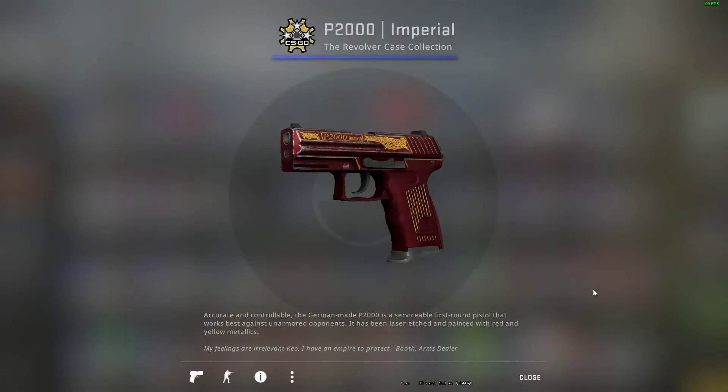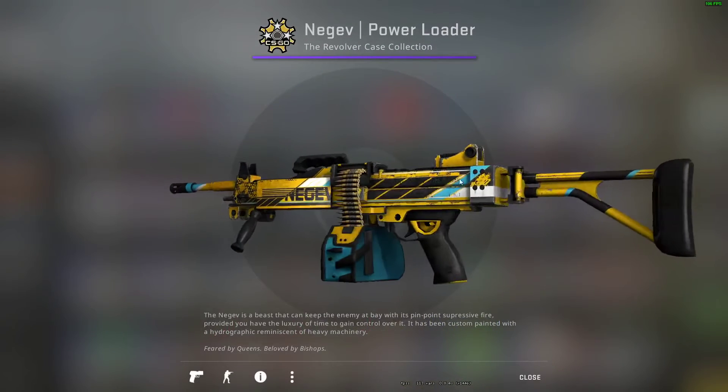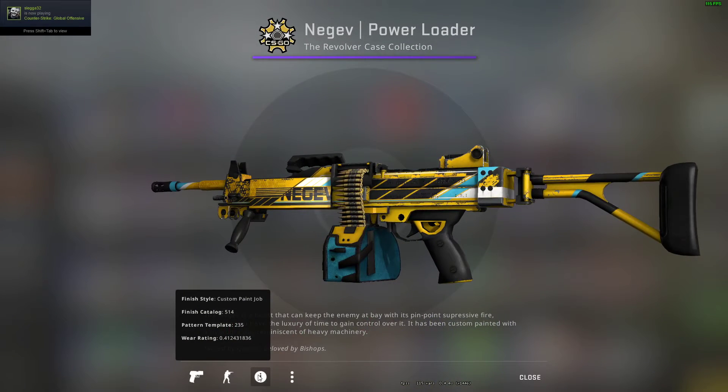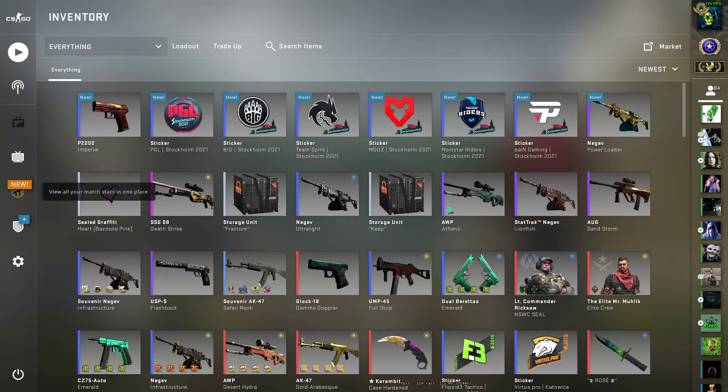We got the B2000 Imperial. So the best item we got today was the Power Loader. Hope you enjoyed the video guys, have a nice day and I'll see you in the next video, goodbye!